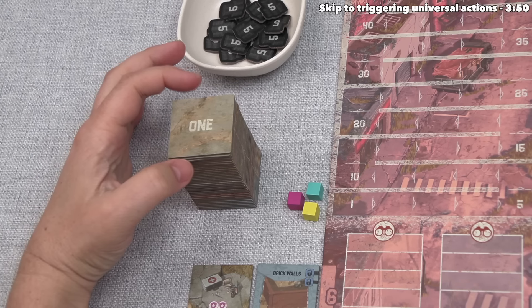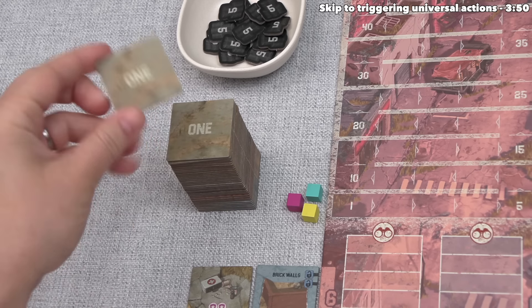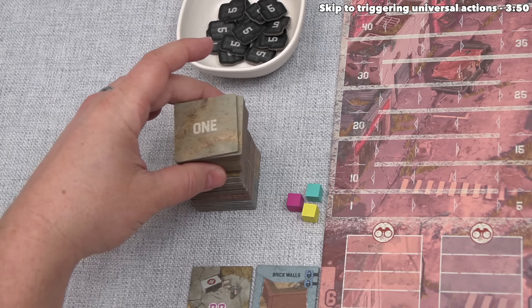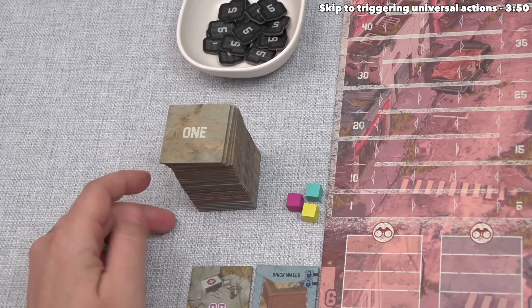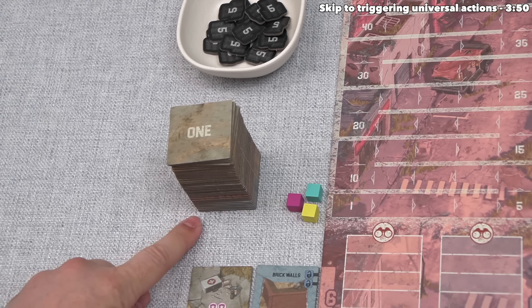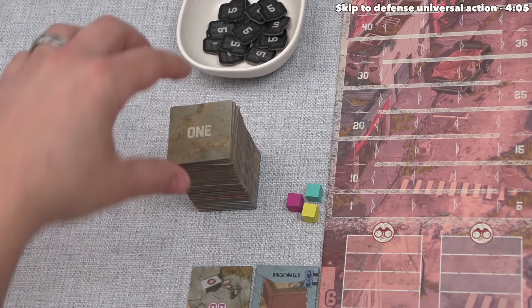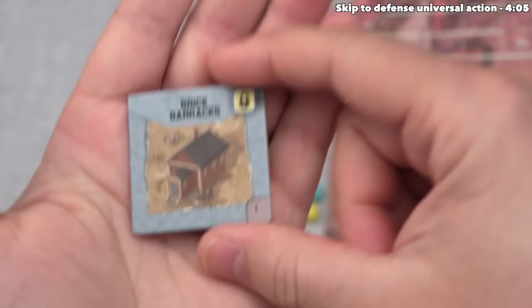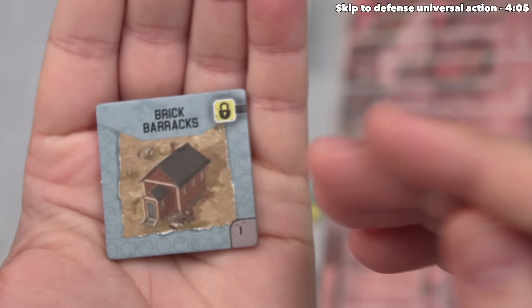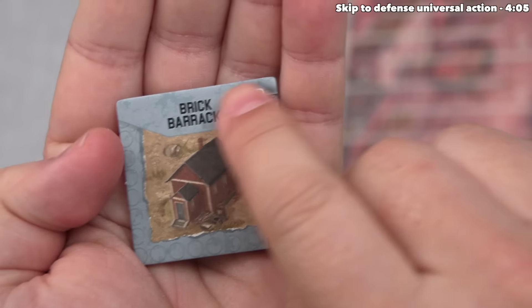At the start of a player's turn, they must draw the top tile from this stack — as you can see, it says 1 on the back. In this stack there are numbers 1 through 7: in all stacks except the 7 stack there are exactly 5 tiles, and in the 7s there is a 6th tile. We shuffled each one individually and stacked them from 7 up to 1. We begin our turn by flipping this tile and looking for the icon with a white border — that is the activating icon. In this case, the white border is on the defense icon.